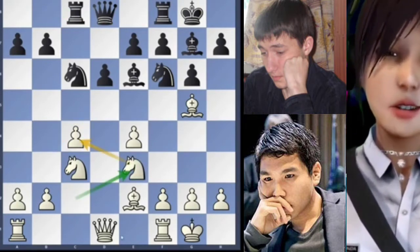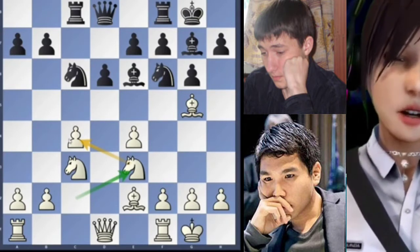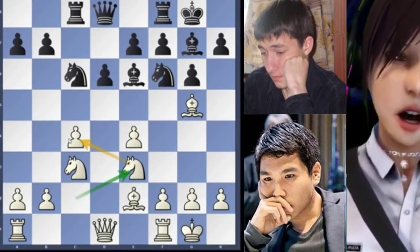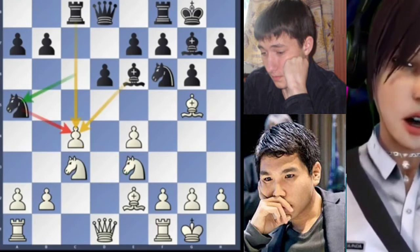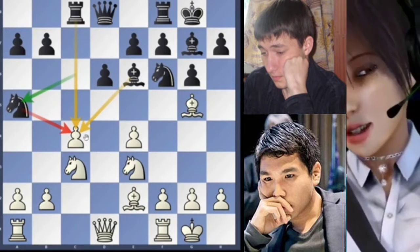The knight will jump to E3 adding a second protection to this pawn. My idea is that it's always best to attack the bind as soon as possible and the black player agrees. Knight to a5 — three times under attack this pawn.